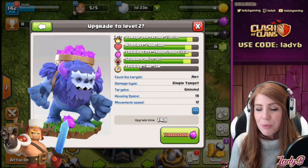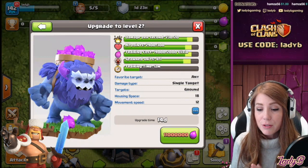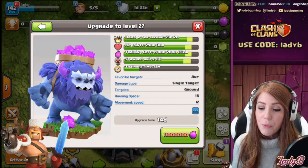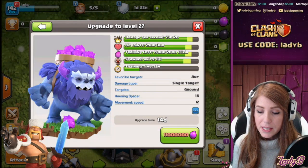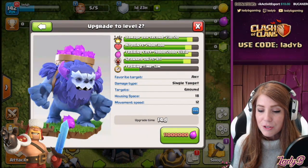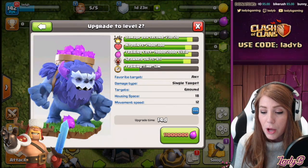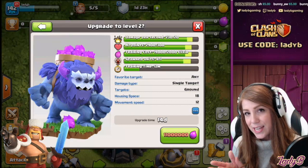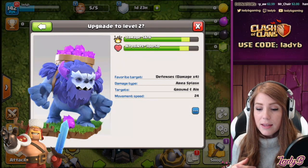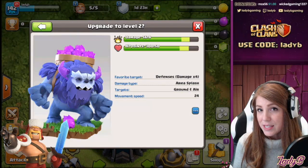Upgrading to level 2 in Town Hall 12 is going to cost you 11 million Elixir and it will take 14 days. Damage per second goes from 230 to 250, and hit points increase all the way up to 3,200, so we keep seeing this unit getting tankier. Training cost goes up to 21,000 Elixir, and we get an additional Yetimite, so we're up to 9 spawned Yetimites once the Yeti takes some damage. Yetimite damage goes up to 64 and hit points go to 350.